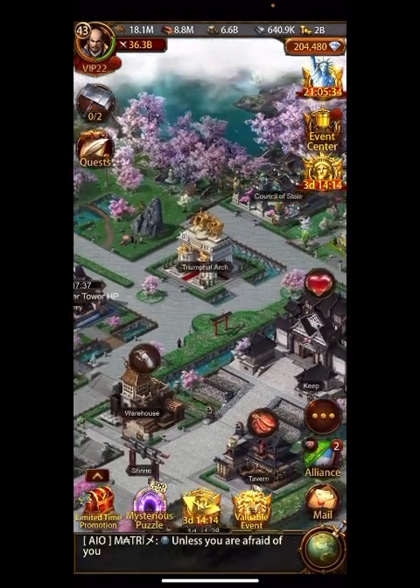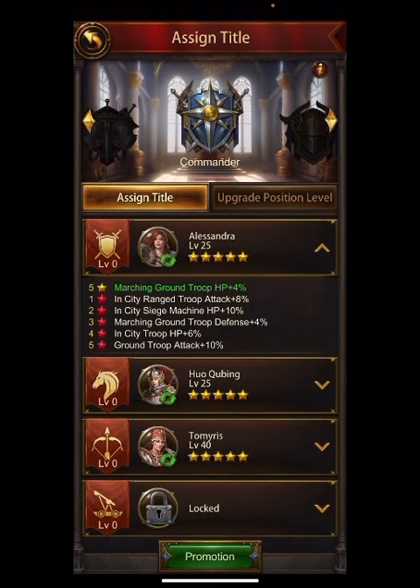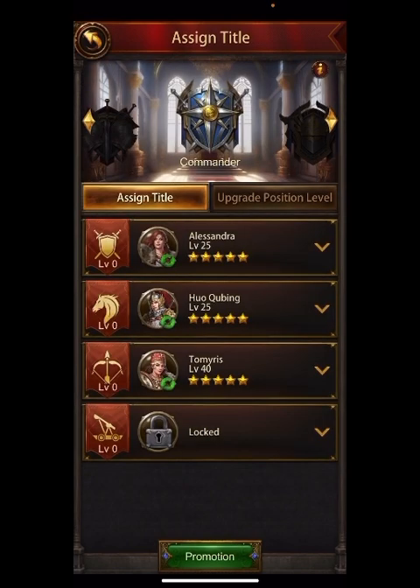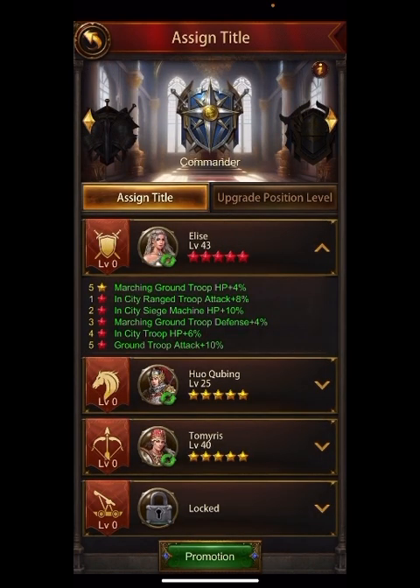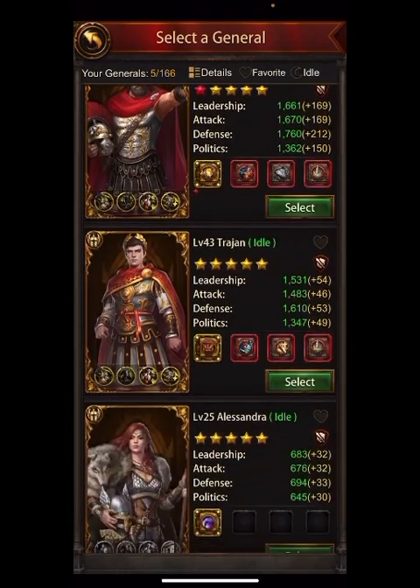Let's look at the Senate. I'm going to ignore the first thing, which is the stars. If you look here, almost everybody is just going to get the 4% marching ground HP. If you put a 10-star general — for those players who have extra 10-star generals — you'll get all those buffs. But most of us aren't playing like that, so we'll just put regular generals there.